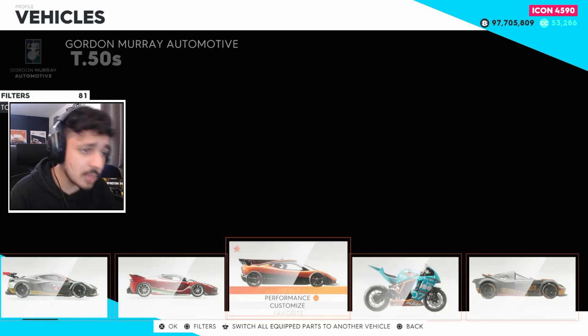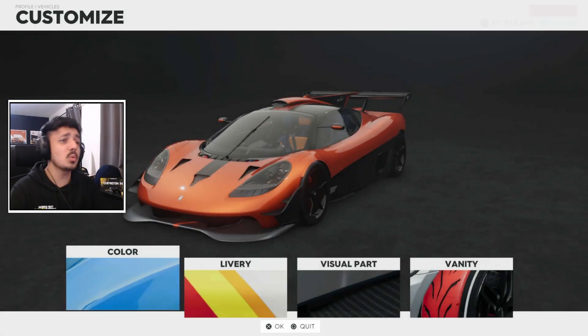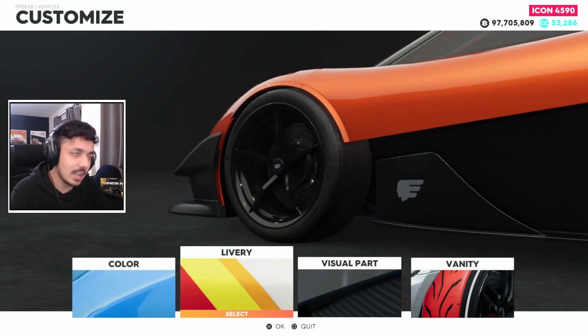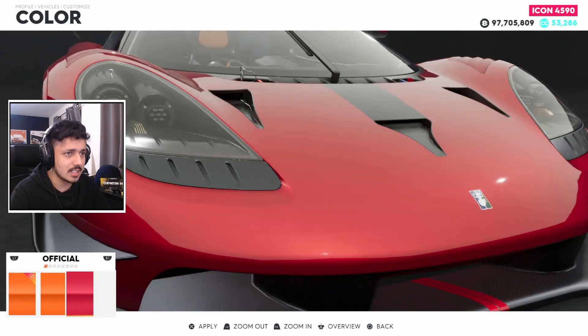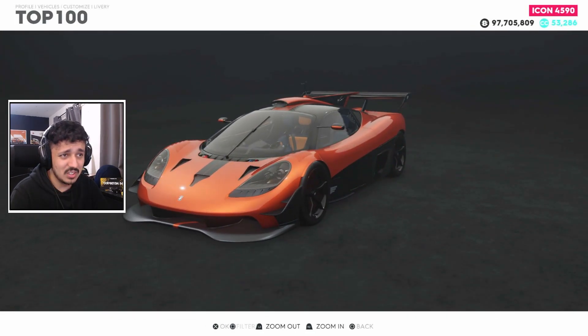Let's first see what kind of customizations we have on this thing, if there is even anything — which there's not going to be, because of course it's a touring car. There's no customization on any touring cars. It comes with a secondary color, like a red. It's not the best, honestly.